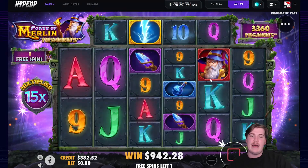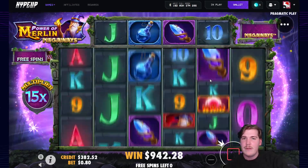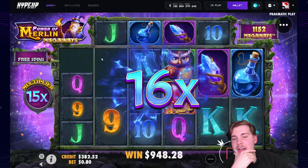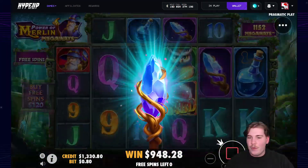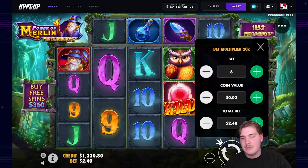It's a bad spin, it doesn't matter — we don't worry about those. Let's push to a 1k win. We've got top symbol connected, we need a double — no, it's not happening. 948, beautiful. Okay, we're going to move it up to 150. This slot is actually insane.